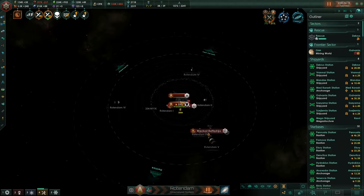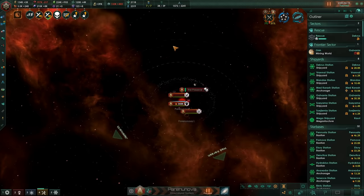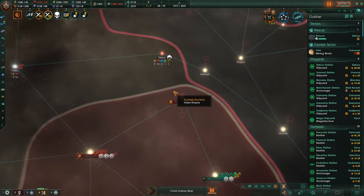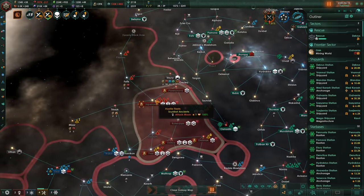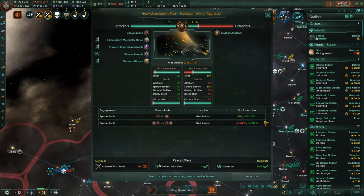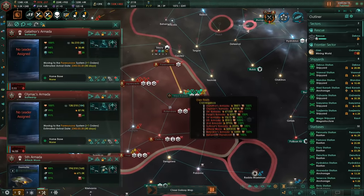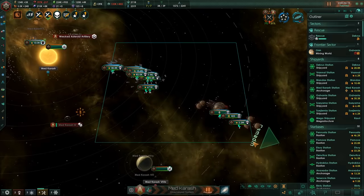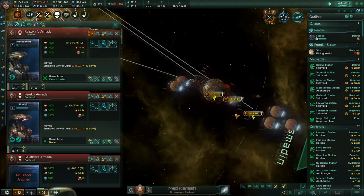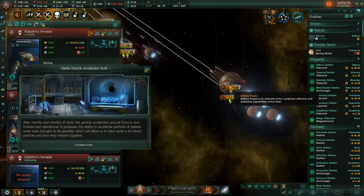Okay, which way do we go? Do we go through the Dyson Sphere system or do we go through this system here? Probably through here, because that way we can also bombard the preserve and steal all their pops. So all they actually want to do is humiliate us — we're not actually going to lose anything even if we lose the war outside of our fleet. Once again, please all stick together — you should all follow the slowest, which I think will be the moons. No, it'll be the world of course.